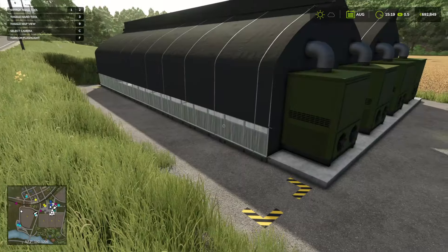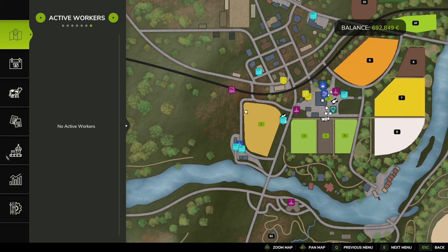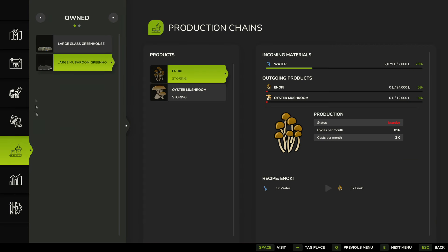Okay, so after you fill it up with water, what you need to do is press escape. And then we've got to go into this section here. This is your production building, and then you'll see here's my large mushroom greenhouse.